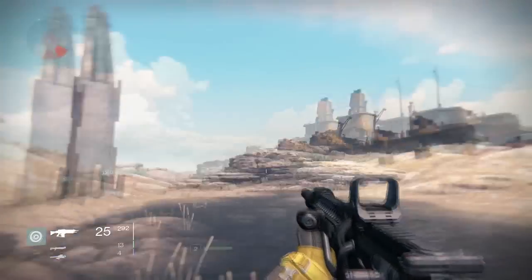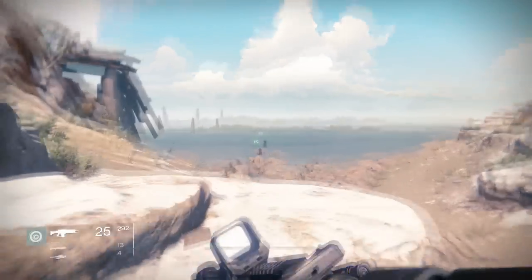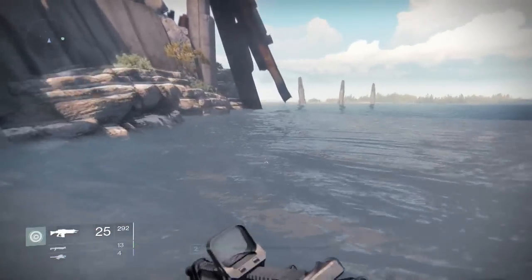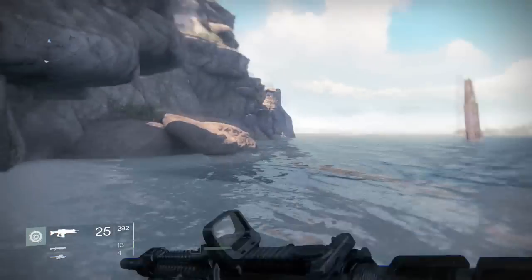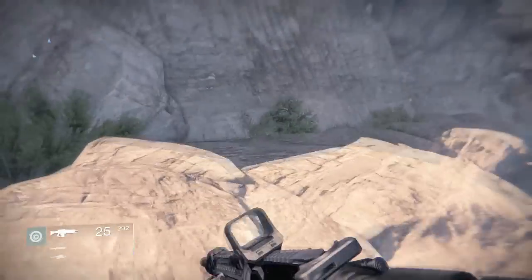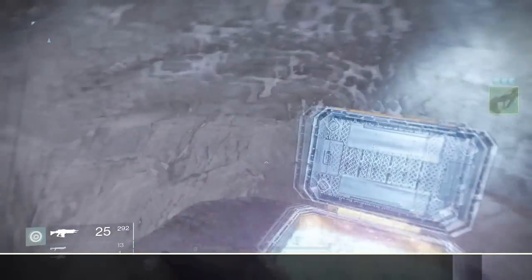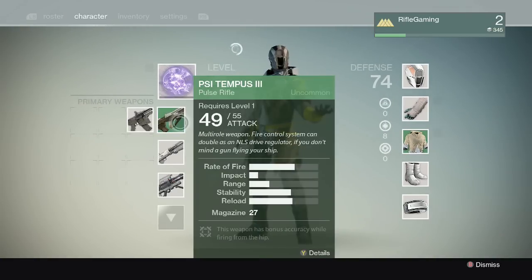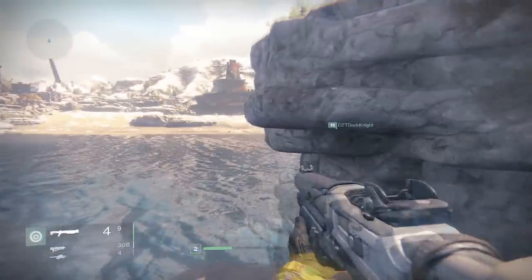Do not head toward the shipwreck. Stay toward this stream and keep taking this path I'm taking. As you can see, it'll be back here following this waterway. It looks like you're going nowhere, but you're actually going somewhere — you're going to the fourth chest guys. At the fourth chest location, collect that loot. Let's see what I got. That's a pretty strong weapon for just starting out, and so is the rocket launcher.